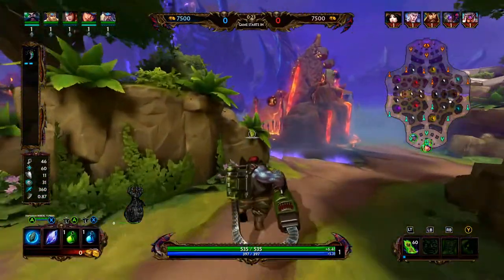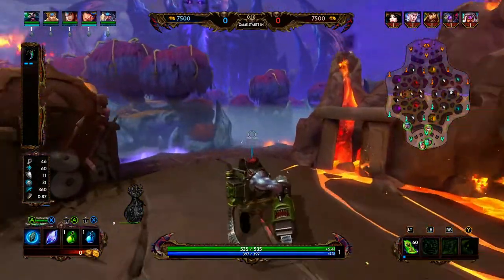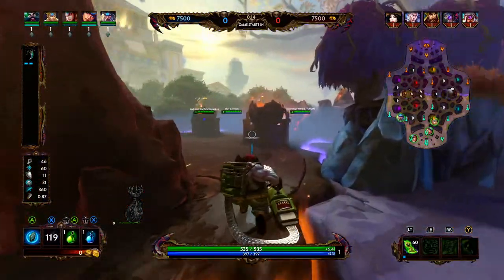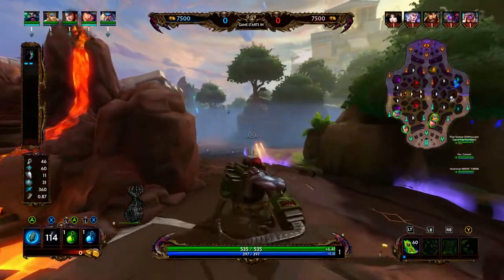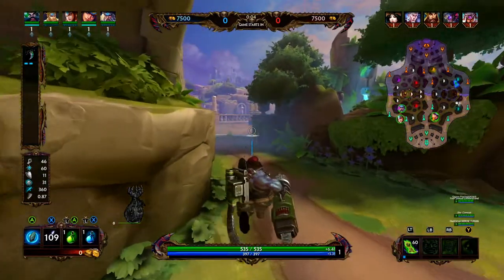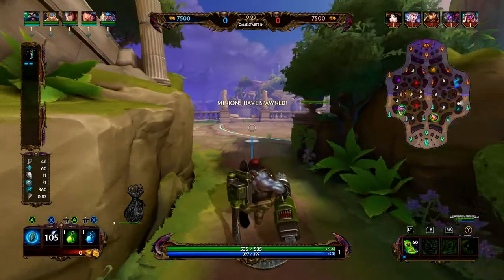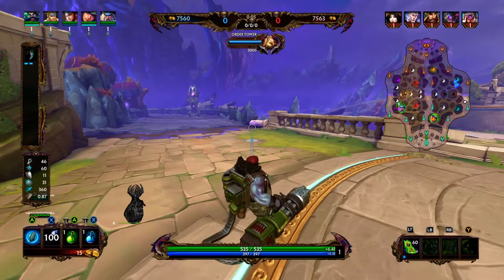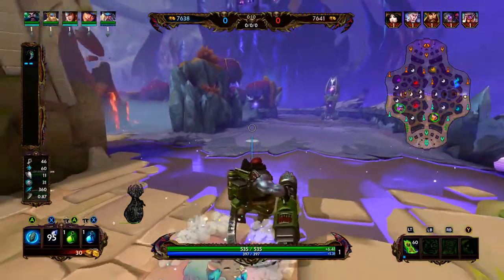So let's go over Zong Kui's kit. His one is a line attack that marks enemies as demons. It applies ticked damage over five seconds and also a slow. His two, if you have a marked enemy, will heal you from up to three marked enemies, and store the souls of the demons into your bag.